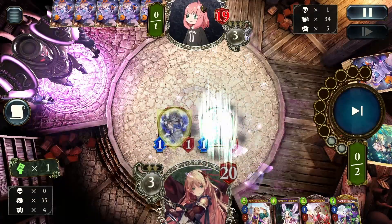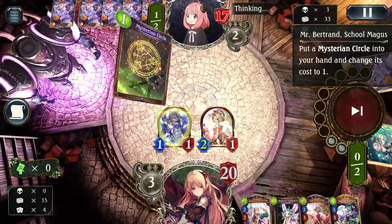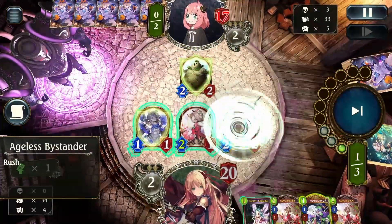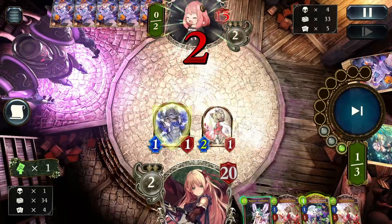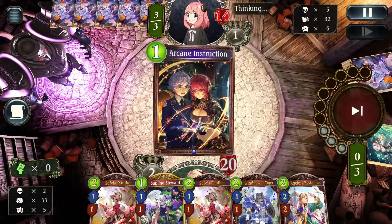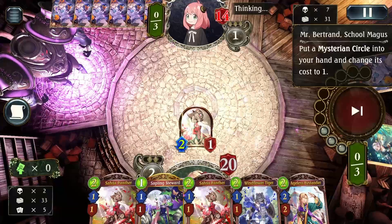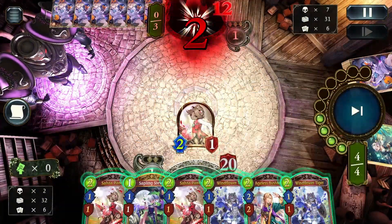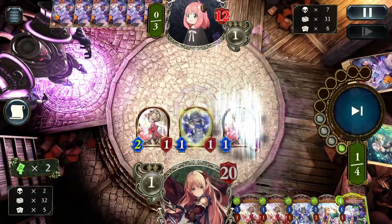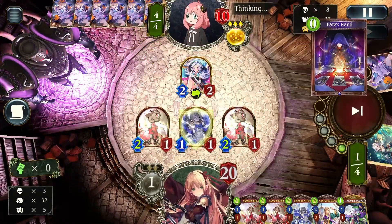The other options were Ageless Bystander or Nature's Guidance. I don't believe they have a way to clear the Sapling Stewardess on their turn two either. Here I use Ageless Bystander to clear the board and recycle. My hand is a bit lacking — I want to keep my bounces to keep recycling the Sapling Stewardess and keep storming and applying pressure to their face. Applying pressure to Mysteria will force them into more defensive plays before they can explode their board.